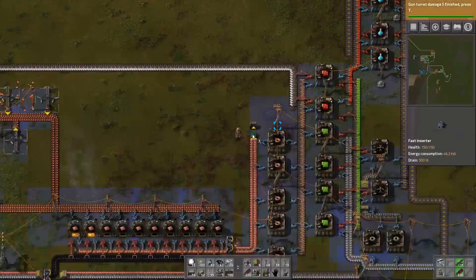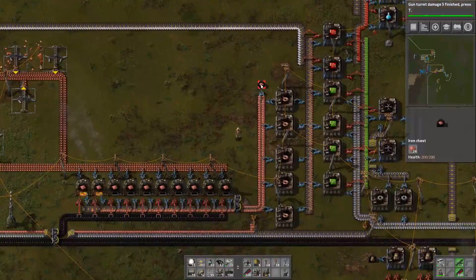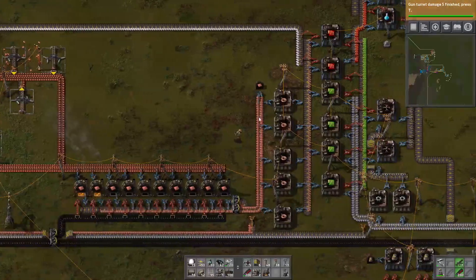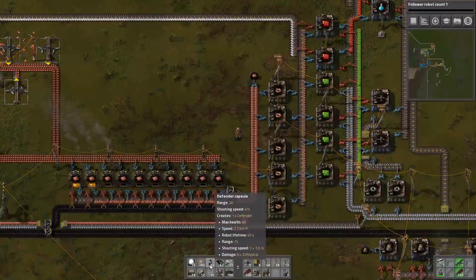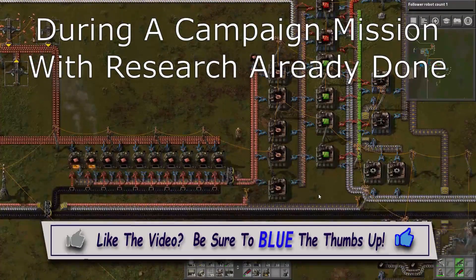To move this along a little bit, the copper production — we'll just throw the excess copper plates into a chest here. I don't think I have a chest of copper plates yet; we have iron and we have steel but no copper so far as I know. We're also done with the research. Follower robot count one — increases the number of combat robots that can follow you at the same time. I wonder if that involves the little capsules we just built. Let's go research it.